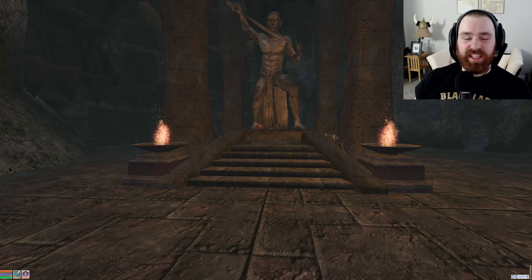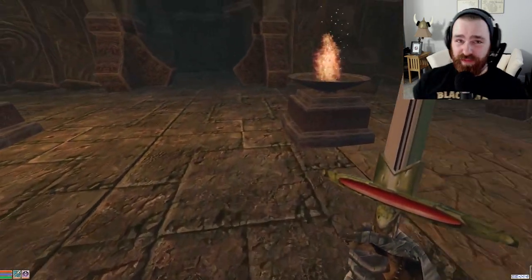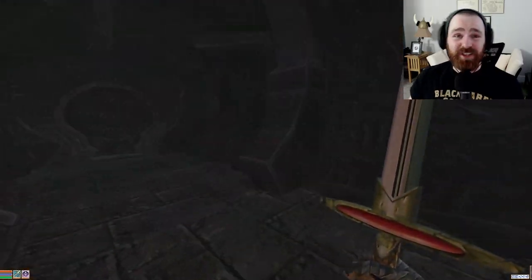But enough lore class — let's look at this item. Here we have the Helm of Orion Bearclaw: armor rating 204, value 125,000 gold, with a constant effect enchantment: Fortify Attribute Agility 40 points, Fortify Attribute Endurance 40 points. Constant effect, people — this blows the doors off every attribute bonus given by any birth signs or other items. Here's our fatigue with it off, and here's our fatigue with it on: 80 additional points of fatigue just for putting on a helmet. This is ridiculous.